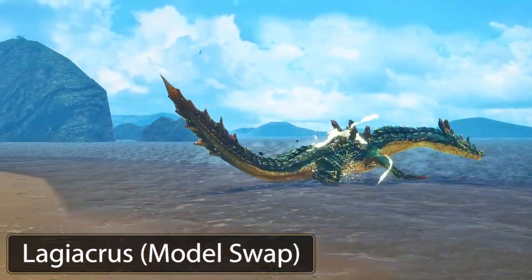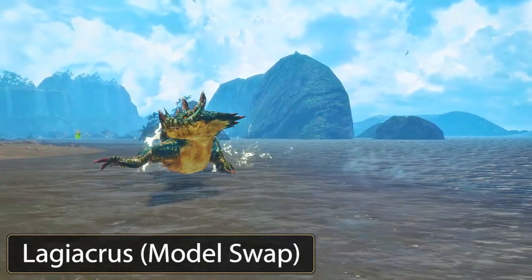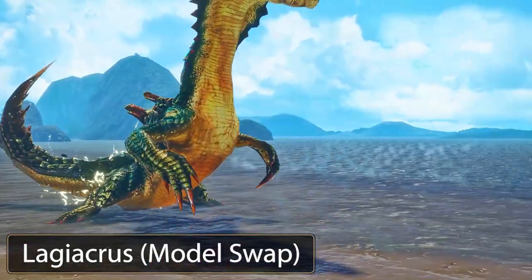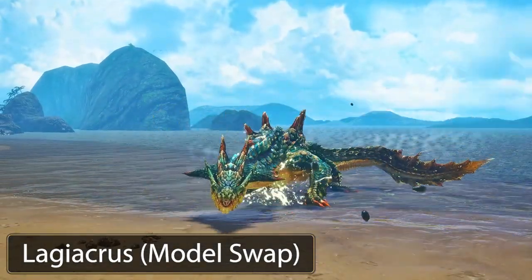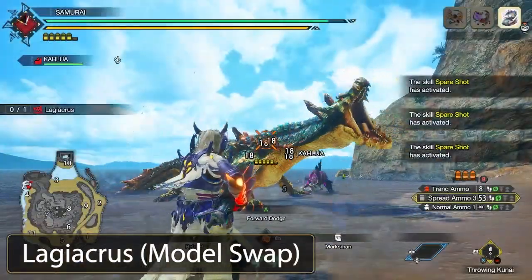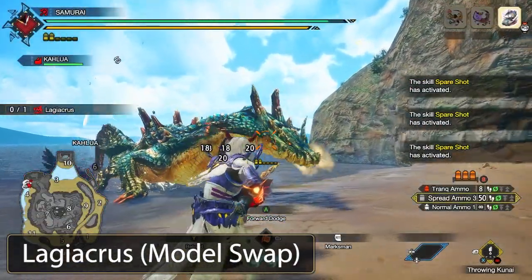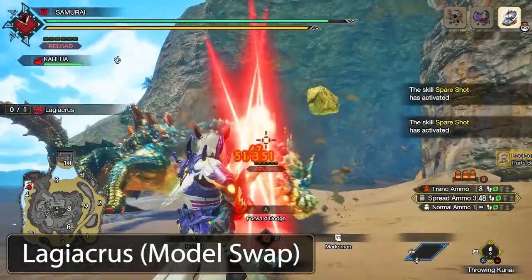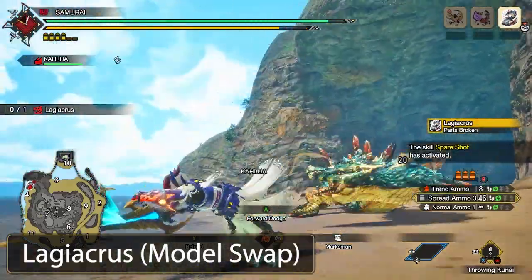A mod author with the fitting name Ivory Lagiacrus made this mod, and it is a model swap of Royal Ludroth. The mod states it replaces Royal Ludroth using the Lagiacrus model and textures from Monster Hunter 3 Ultimate. It's just a reskin, so you will be fighting a Royal Ludroth that sounds and looks like Laggy.